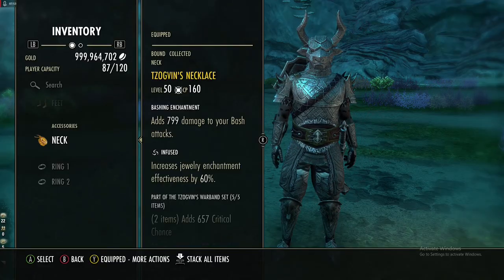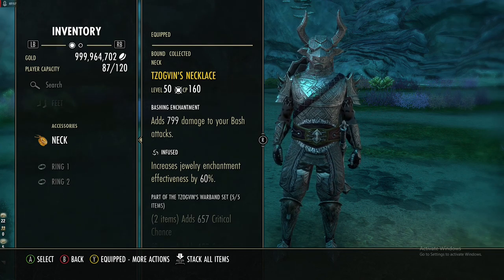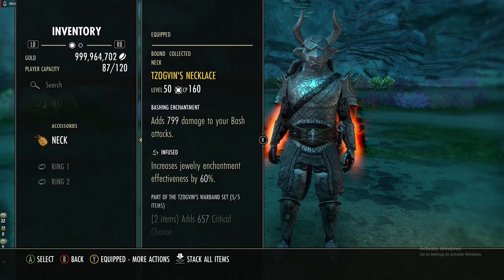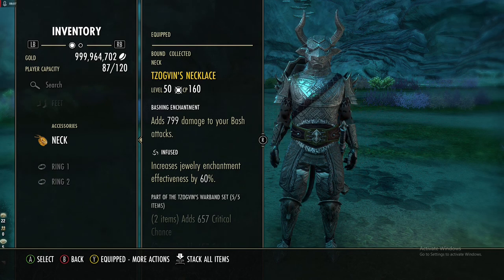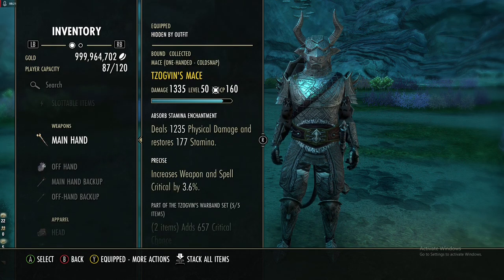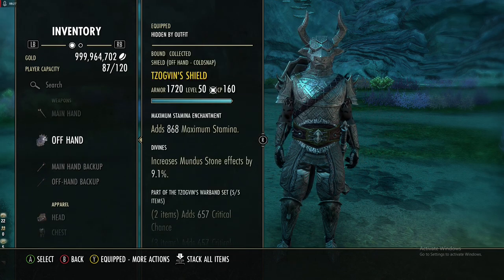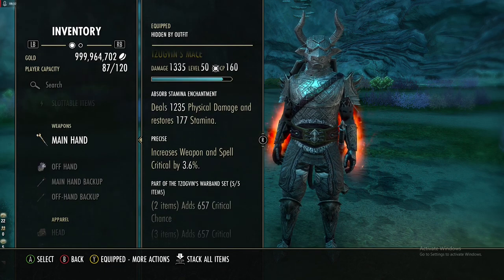The other set we are using is Zovkins. Because I want as much damage as possible, crit is easier to build up rather than stacking max armor while also trying to raise weapon damage. So Zovkins is going across the weapons and jewelry. On the weapons this is all infused with bashing enchant. On the front bar we are using a one-handed mace with a normal physical damage enchant and precise. For the shield we're doing max stamina and divines. Zovkins gives you crit chance, crit chance, and offensive penetration.